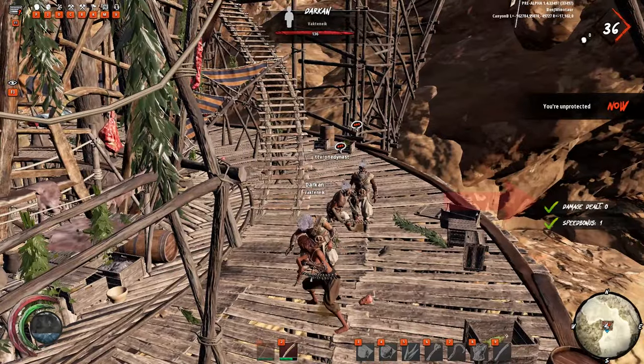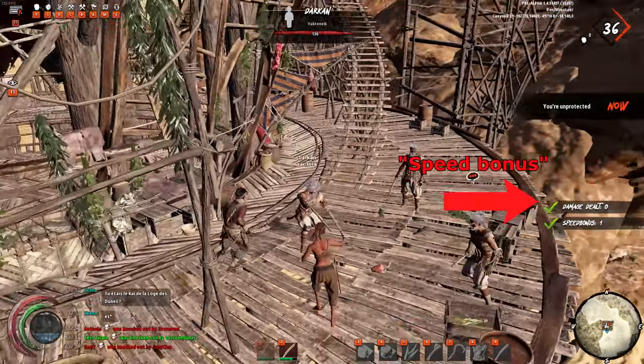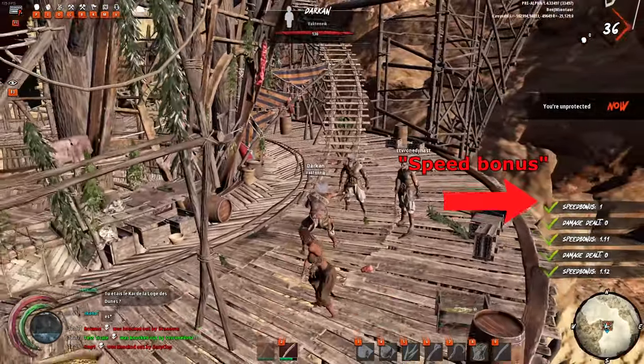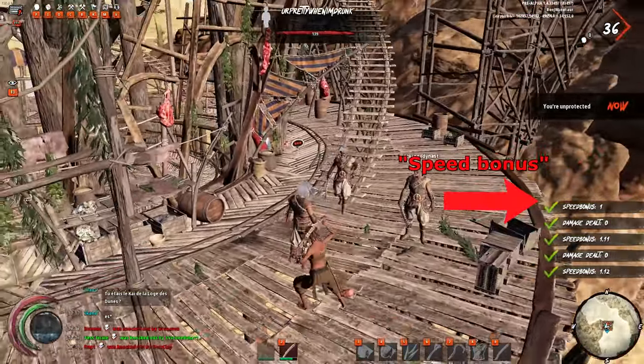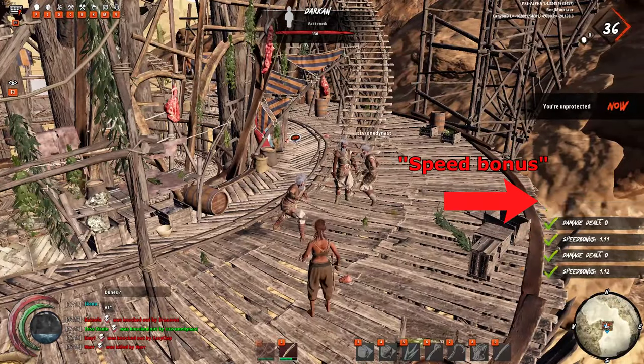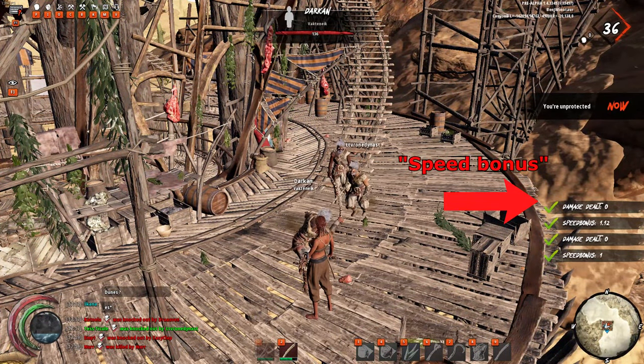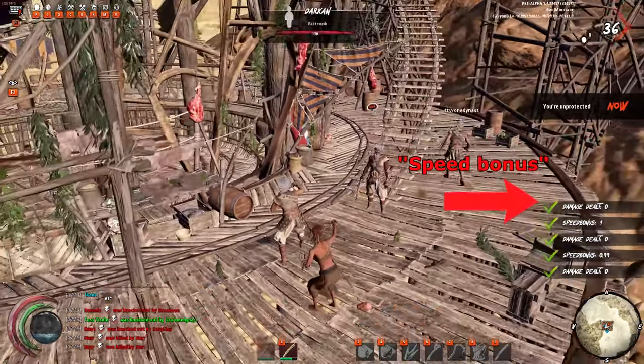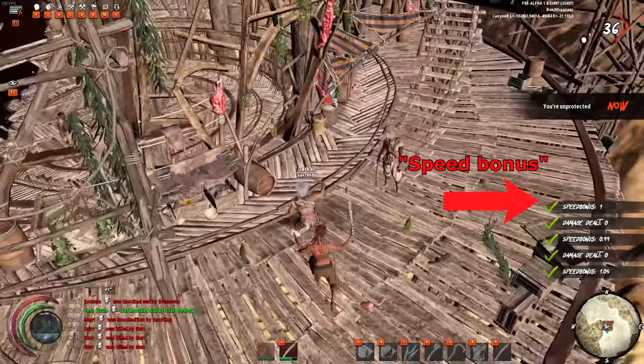Moving into your opponent will also increase your damage multiplier. Any forwards momentum you have during your swing will increase this multiplier and therefore increase your damage, meaning that sprinting into people or flying out of the sky will deal large amounts. In the same vein, moving away as you hit your opponent will decrease the amount of damage that you deal.